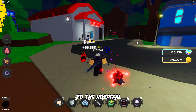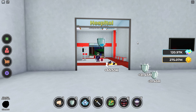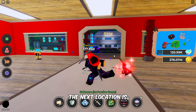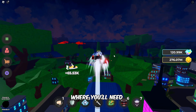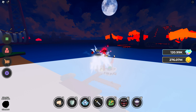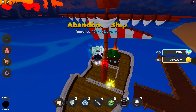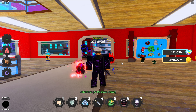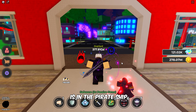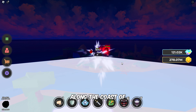The next location is the abandoned ship, where you'll need 10,000 defense. Follow my lead from the first spawn point to locate the ship along the coast of Desert Island. The third defense training spot requires 100,000 defense, and it is in the pirate ship. Follow my lead from the spawn point to locate the ship along the coast of Desert Island.